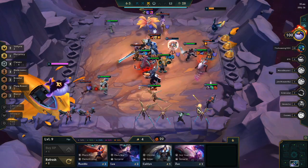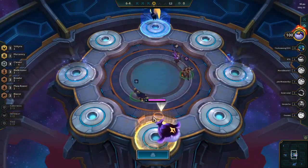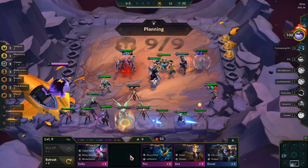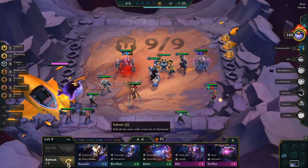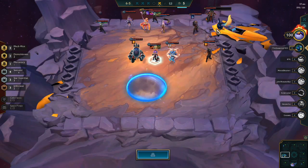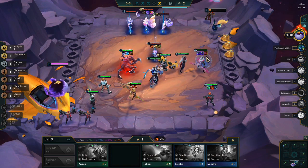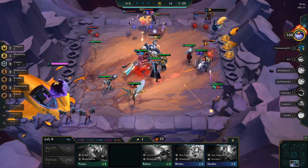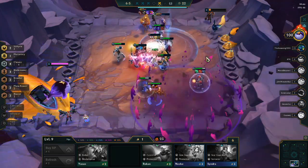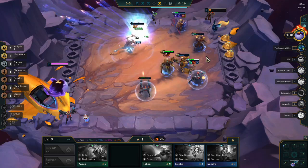We're also one Kale away from the Kale upgrade. Look at that MF ult — so much damage! We go for the Giant's Belt to put onto MF to finish her item. We hit the Tier 3 Kale and the Tier 2 Echo. We've hit all of our upgrades and all of our units — we are unstoppable. Mr. 100, 23 rounds won in a row going on 24. So, so powerful. Infiltrator Gangplank doesn't stand a chance — MF just one-shots him, then the second MF ult one-shots everyone else. It's GG. Mr. 100 coming in clutch once again!